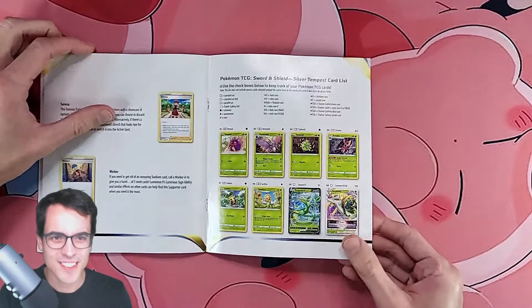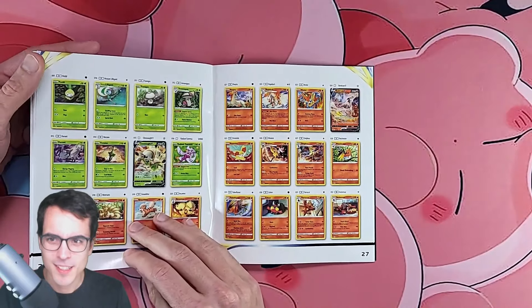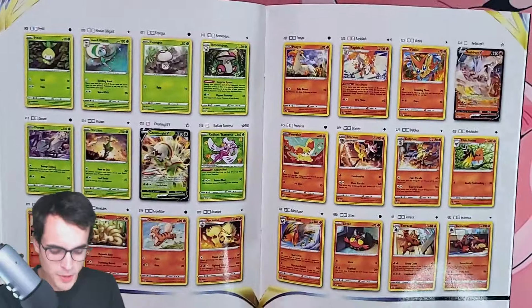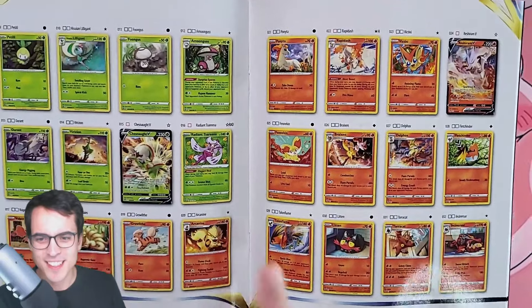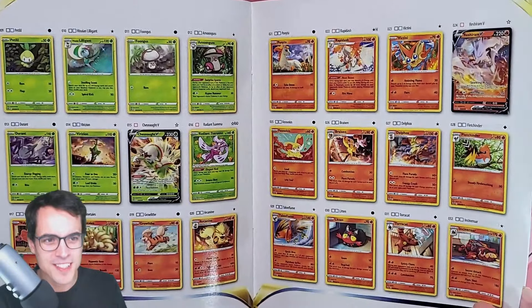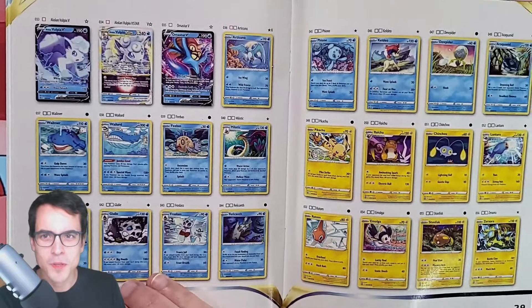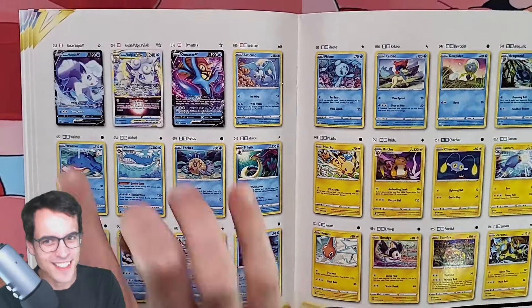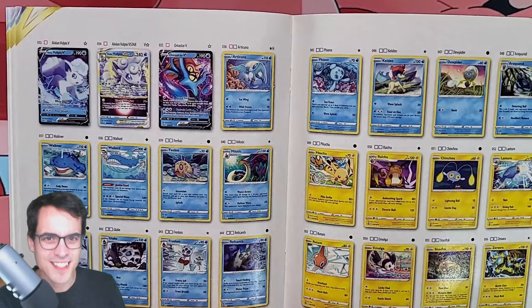So we've got some Grass Pokémon, some Fire Pokémon, and I see Vulpix, Ninetales, Growlithe, Arcanine, Ponyta, Rapidash — all the good old favorites. There's a good amount of Water Pokémon. And there's the Alolan Vulpix — it's such a great design.